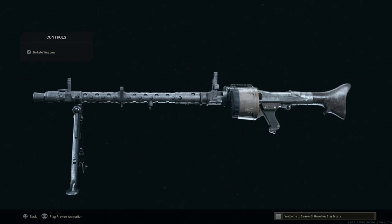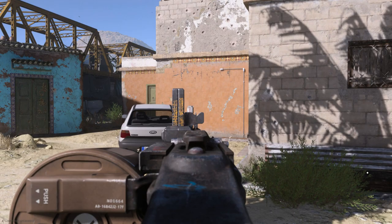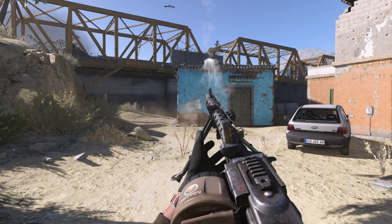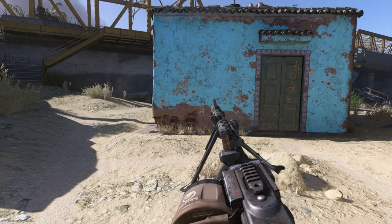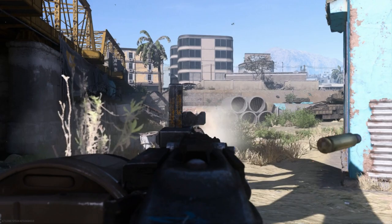The MG34 was very expensive to produce but was probably the best machine gun of its era. Because it was so costly and time-consuming to produce, it was replaced by the cheaper, easier-to-manufacture MG42. However, the MG34 was actually more reliable and more widely accepted by German troops — they preferred it over the MG42 — which is why it never fully disappeared from the war.